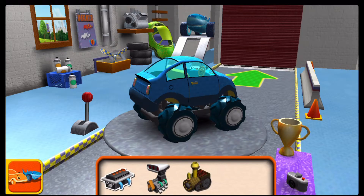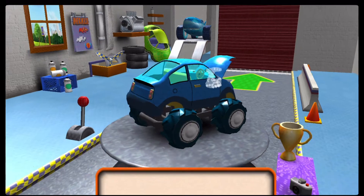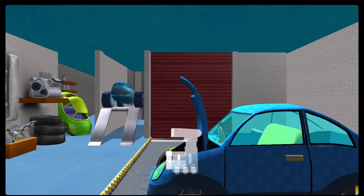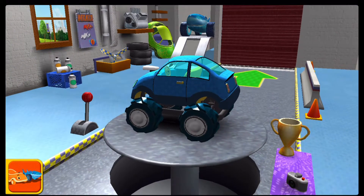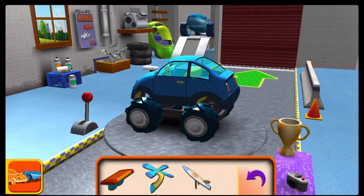Engine — drag an engine to your car. Tap left and right to lower the engine into place. Okay, easy does it. Great job! Tap here to get extra parts. Drag an extra part to your car.